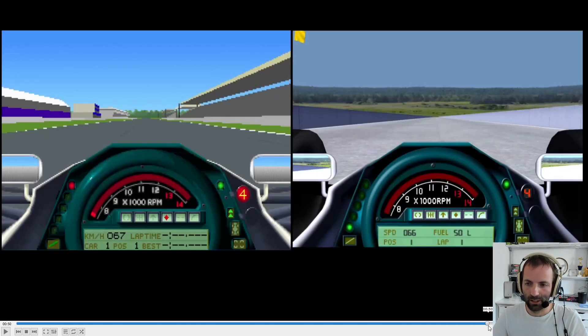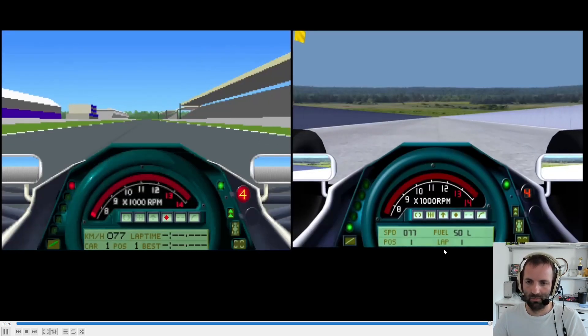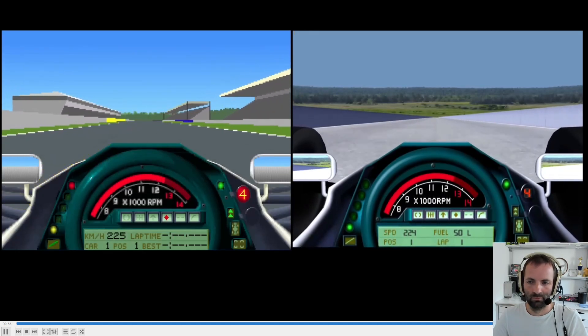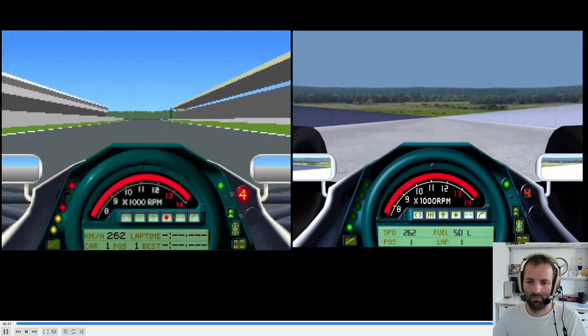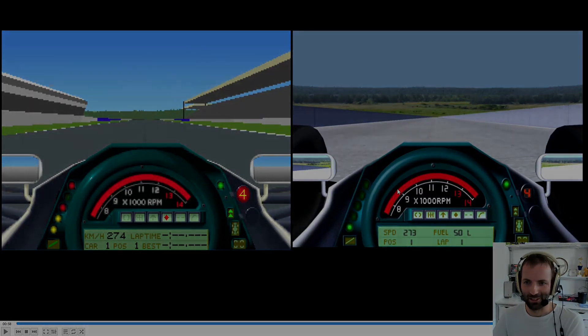To get the torque curve, we're accelerating from very low speed in fourth gear - very low revs - and then we go all the way up to the red line. You can sort of work out what the torque curve must be, which sounds easy but is a bit of work. Identical acceleration - 274, 273 - basically identical. So the performance in a straight line, braking, coasting, engine braking, drag, torque curve - just spot on. And that's quite neat, isn't it?